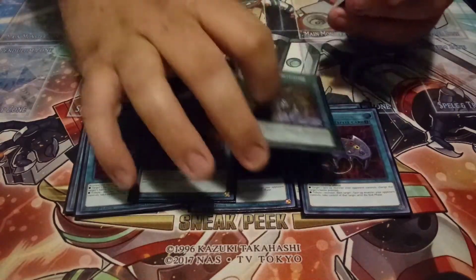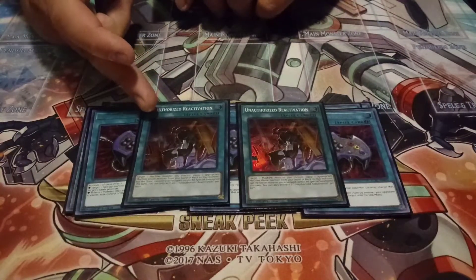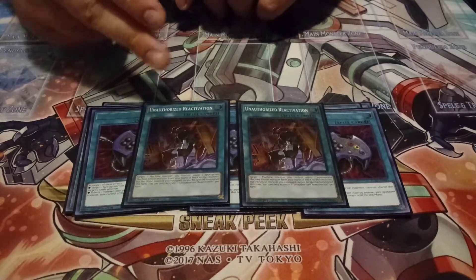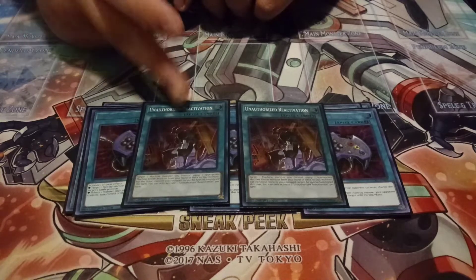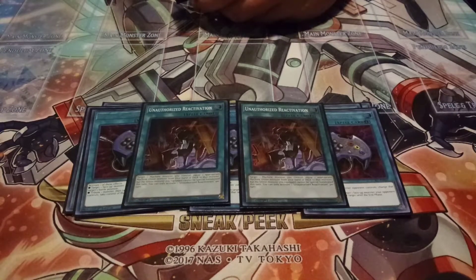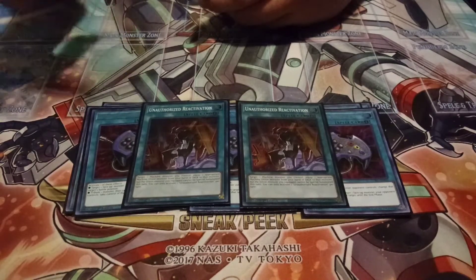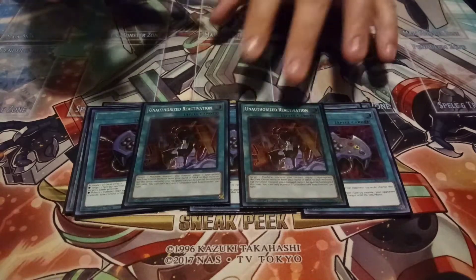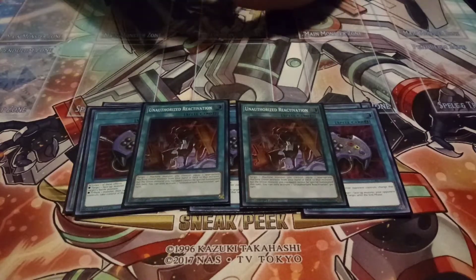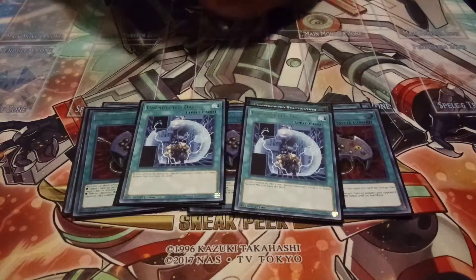I'm playing two copies of Unauthorized Reactivation — you basically equip a union from your deck to an appropriate target. The reason I play two of this and two Union Drivers is that you can only activate Unauthorized Reactivation once per turn, and Union Driver's effect to grab a union from deck and equip it is also a once-per-turn. So you don't want to open more than one of each, which is why I run two of each.